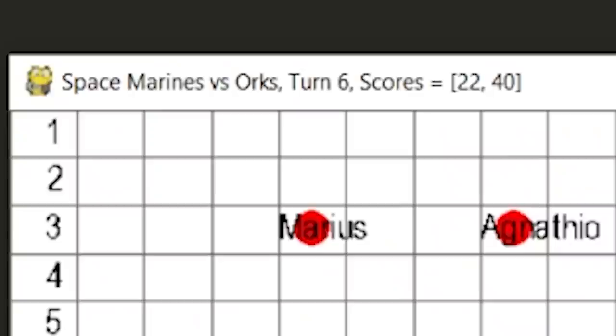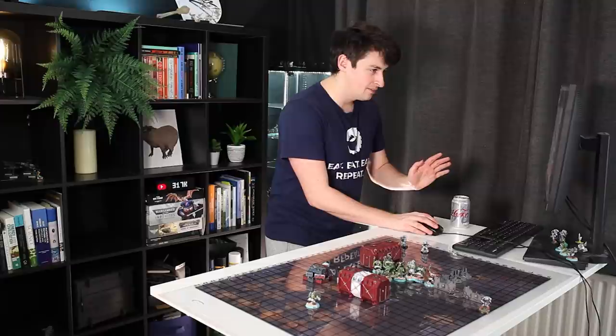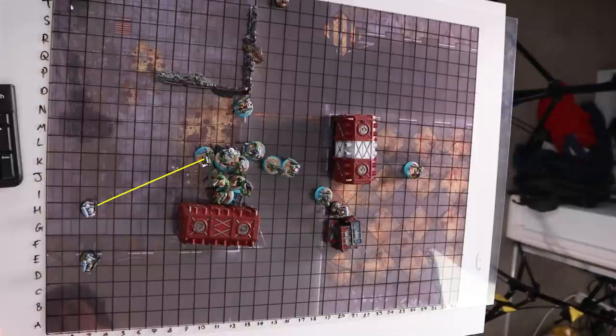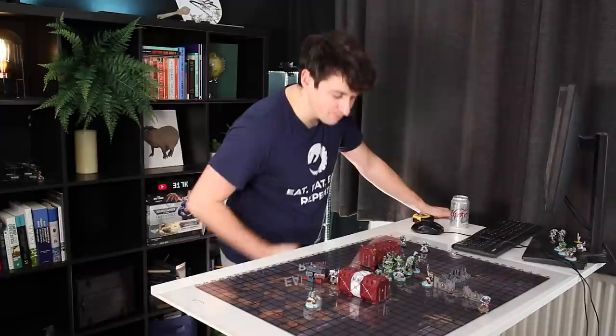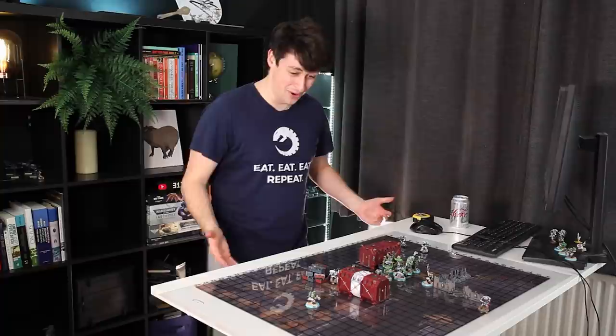Turn six — crunch time. For some reason the model chose to largely stand still and shoot, perhaps confused by the distribution of targets, which left me a window of opportunity. If I just took out three t-shirt clad AUX, I would draw on points. The blood was pounding in my veins — time for the wrath of the Adeptus Astartes. Just kidding, we couldn't hit anything. Not a single AUX went down. And with that, it's over. I lost to my own computer program.